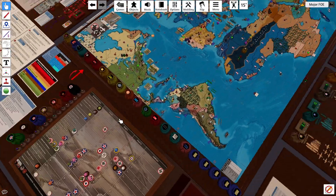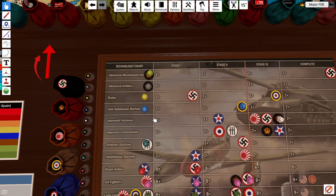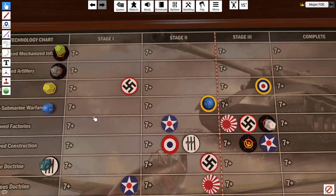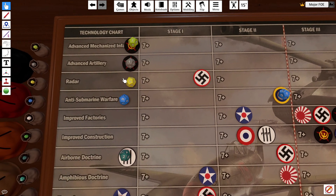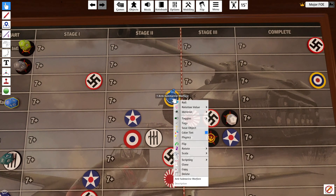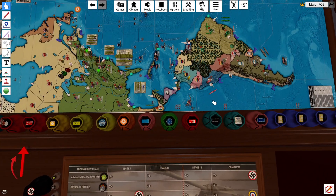On to the UK, Commonwealth, and France turn. Let's see if the tech program can come back alive. Radar — we need a 7 or above, we are in stage 3. That is a 7, so that will definitely come in handy. Anti-submarine warfare: we have a plus 1, so we're at stage 2, we need a 6 or above. That's a 2, so we're now plus 2 on the next turn — a thing we'll never get.